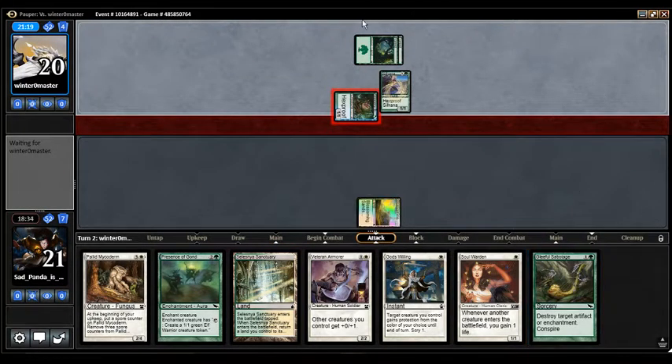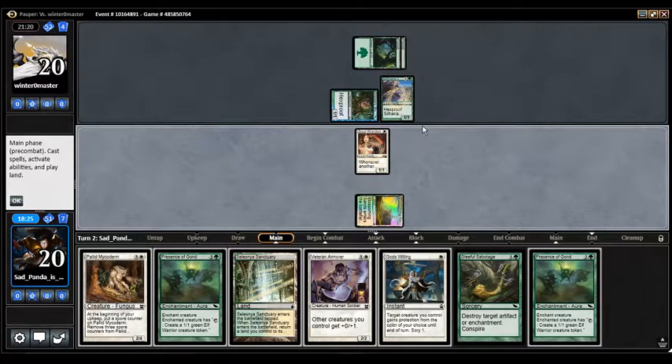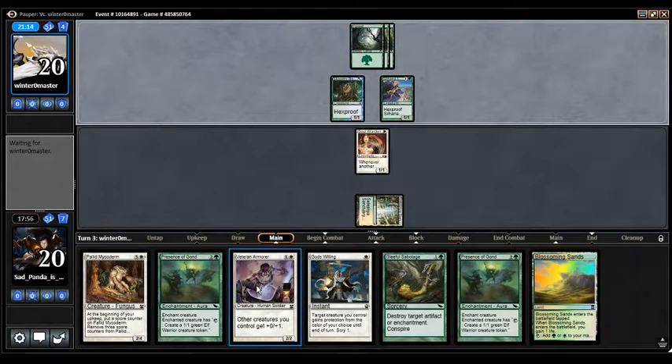This is actually good — they played a Ledgewalker, which sucks because we can't block it, but it's not like a 3/3 right now. I'd rather they play more creatures than enchantments right now. So with our turn, we're going to play Soul Warden and play the Sanctuary, bouncing our Sands, and then just pass. Next turn I'm just going to play the Armor, depending on the draw. I think I'm just going to play the Armor and hope to live.